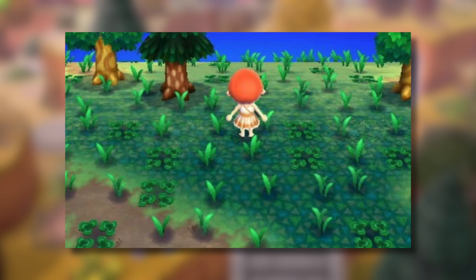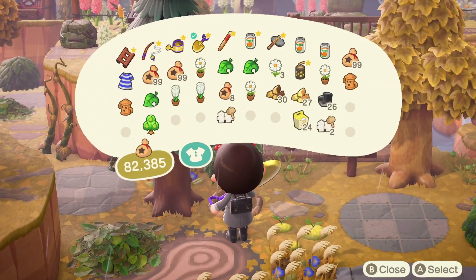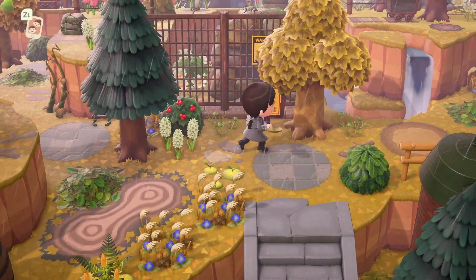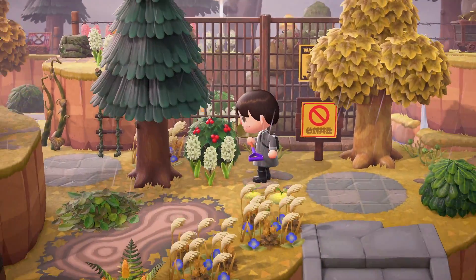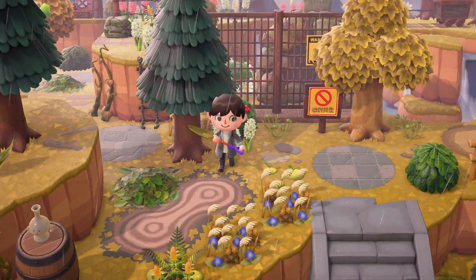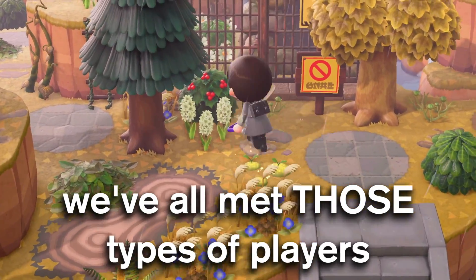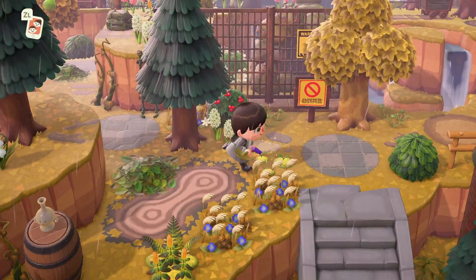Back in the old Animal Crossing games, weeds were the things that would take over, but it's changed this time. If you want to get rid of flowers that have taken over your island, it's much more difficult thanks to these quality of life changes. Instead of just running them over like you could in past games, now you'd have to actually dig them up one by one. I do get that some people probably like this because they didn't want their flowers easily destroyed by careless visitors, but for me, I'm not a big fan.